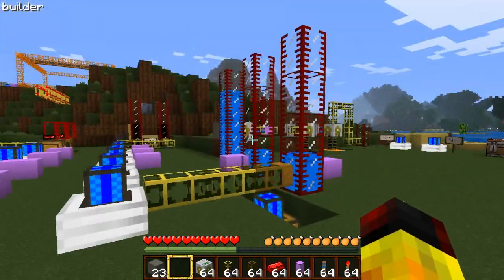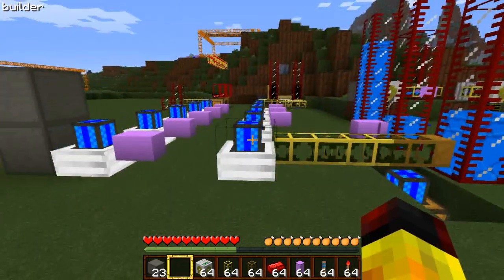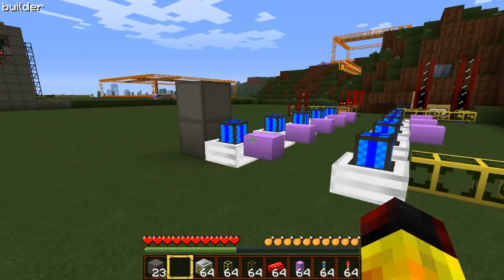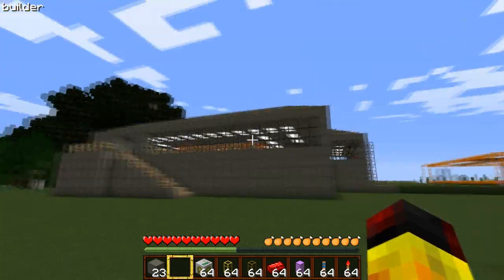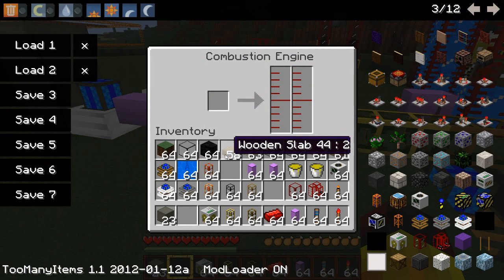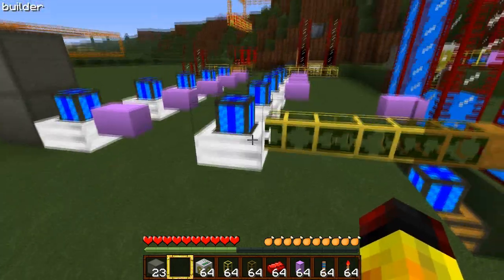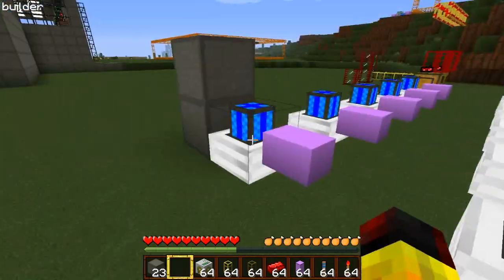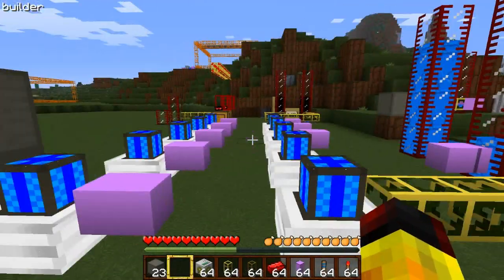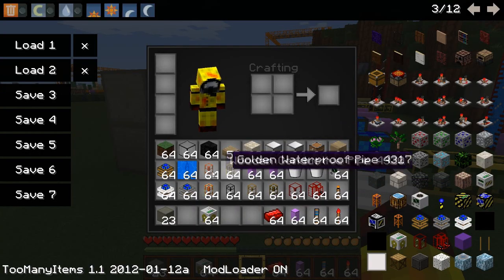Now that you've got your water set up, you want to set up for your actual power. Decide how much power you want — it depends on your requirements. I have three quarries set up right now. When you set your combustion engines down, you want to make sure that you first prime them, otherwise they won't run. Fuel is the best thing to use, but you can use oil or lava. The water will automatically be extracted as soon as the engine is turned on, so you don't need to do that manually.